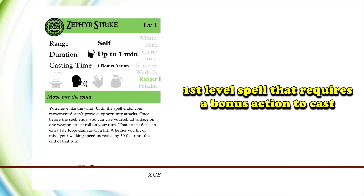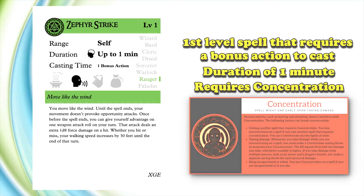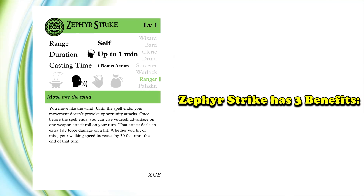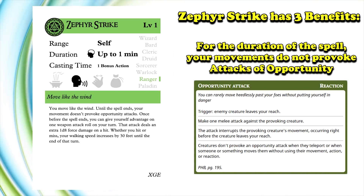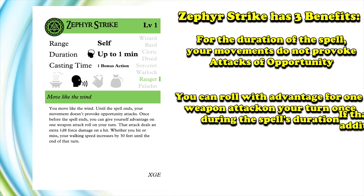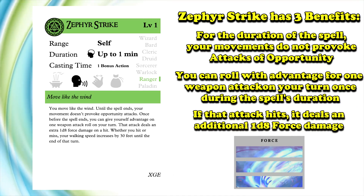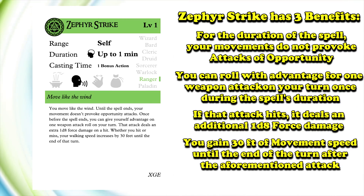This is a first-level spell which requires a bonus action to cast. It has a duration of 1 minute and does require concentration. Zephyr Strike gives 3 benefits. First, for the duration of your spell, your movement speed does not provoke attacks of opportunity. Secondly, you can give yourself advantage on 1 weapon attack roll on your turn before the spell ends, and if that attack hits, it deals an extra 1d8 force damage. Finally, you gain 30 feet of movement speed until the end of the turn after the attack.